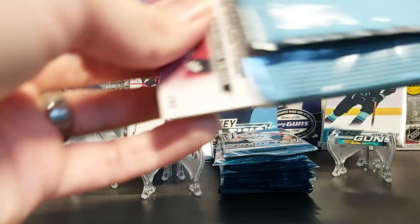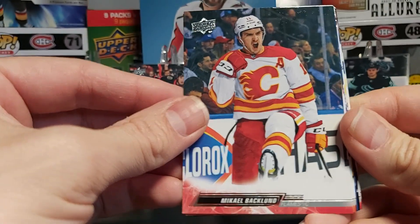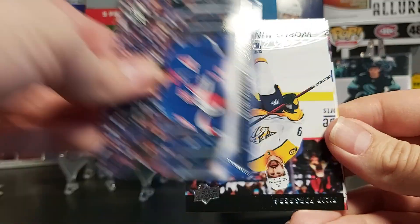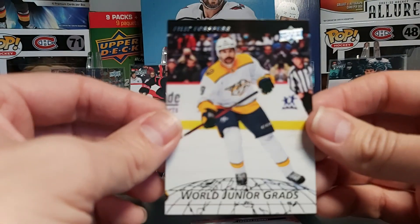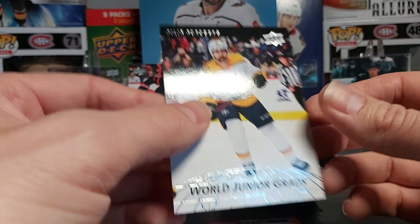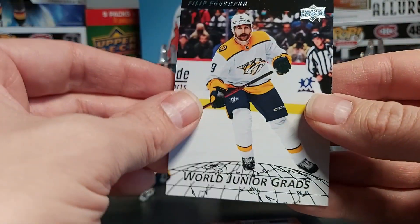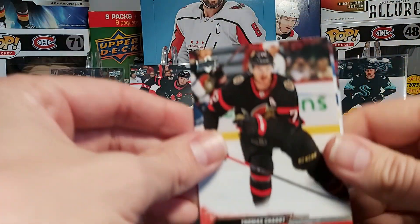A few packs left, we still have three young guns to go. Backlund, Lawton, Mayo, Panarin. We have a World Junior card of Philip Forsberg — the design looks like the old World Junior cards from the first few Upper Deck sets from 91-92 and those years in the 90s. I had to go through a bunch of those lately, so it kind of reminds me of that. Shabbat, Pajol, Goddess Bear.